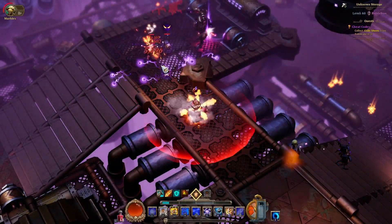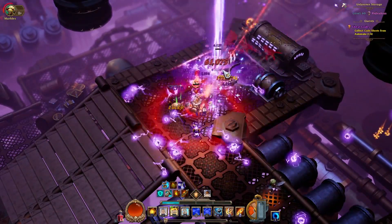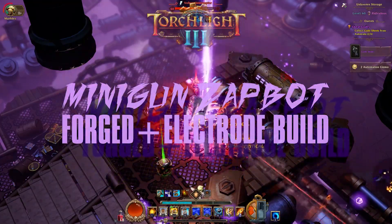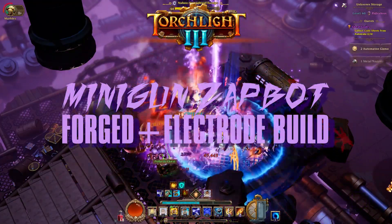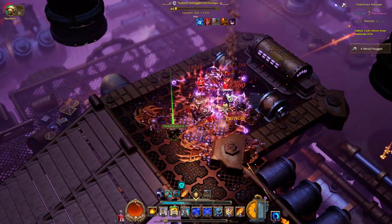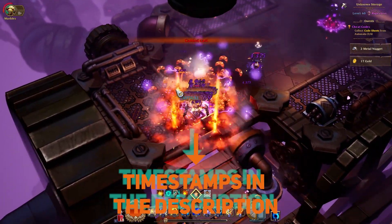Hello again, StruckPub. Today I'm bringing you another build video for Torchlight 3, and this one is again for the Forged class with the Electrode subclass. I've called it the Minigun ZapBot Forged plus Electrode build, and it's a setup that has two ways of playing it.